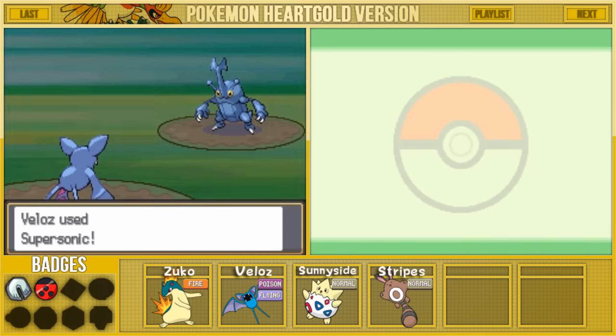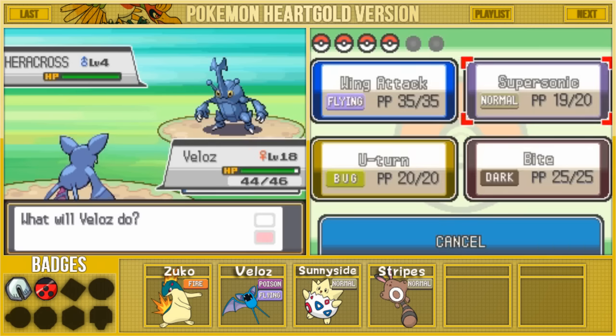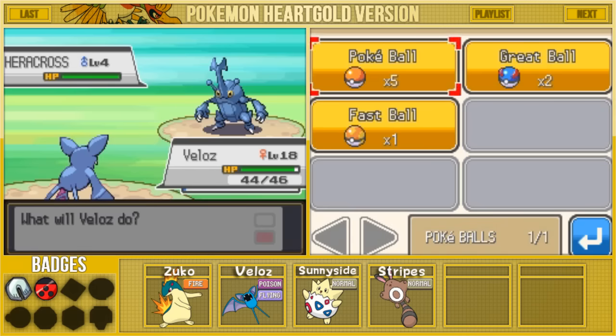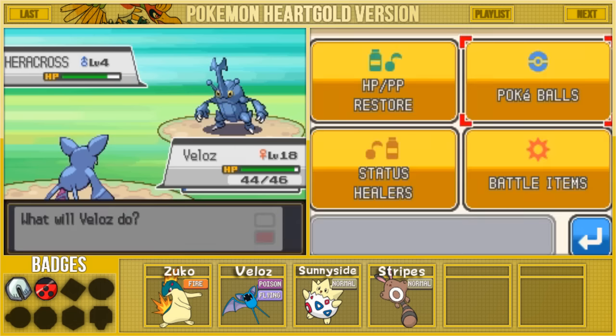I'm very excited for Heracross. It's a pretty kick-butt Pokemon and I can't wait to have it on our team. I went ahead and threw out the Supersonic first. It's only level 4, so I don't really want to put damage on it because I could probably KO it right now with Velosse. Let's go ahead and start throwing some Pokeballs. I'm going to throw out a Fastball. We'll see if it can catch it — if not, I have some Great Balls from the shop. It almost was caught. It's confused, so I'm hoping it weakens itself.